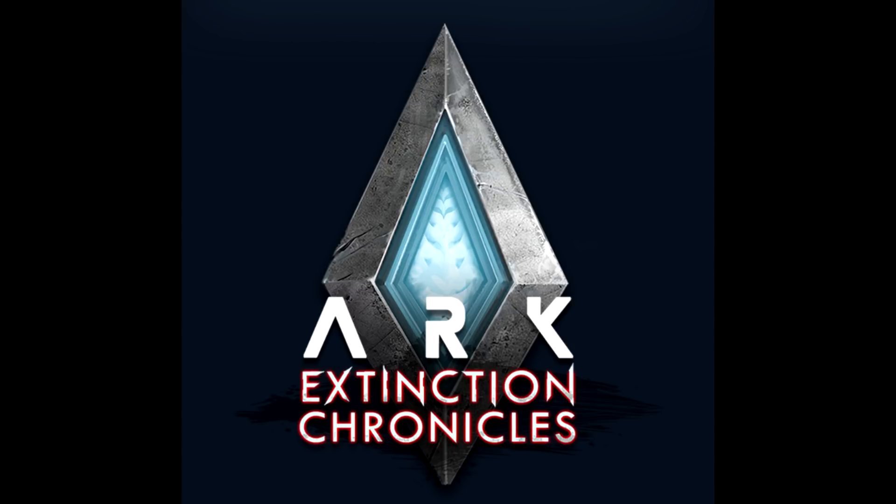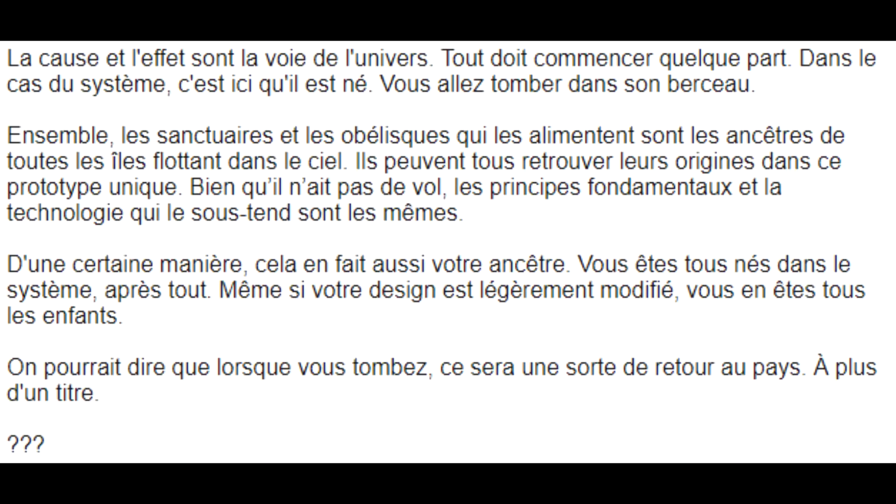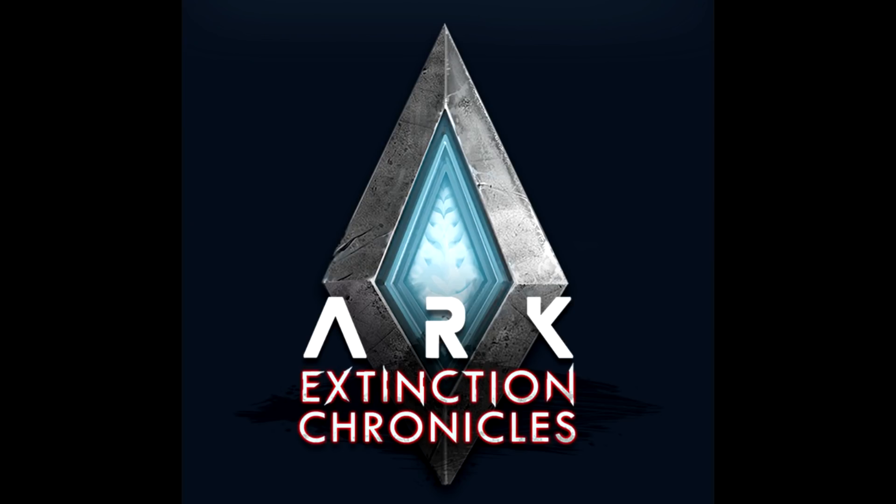Traduction de la note de Scorched Earth, la 14e : « La cause et les faits sont la voie de l'univers. Tout doit commencer quelque part. Dans le cas du système, c'est ici qu'il est né. Les sanctuaires et les obélisques qui les alimentent sont les ancêtres de toutes les îles flottant dans le ciel. D'une certaine manière, cela en fait aussi vos ancêtres — vous êtes tous nés dans le système. Lorsque vous tombez, ce sera une sorte de retour au pays. »